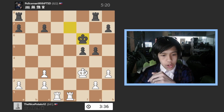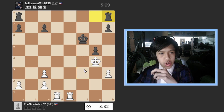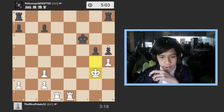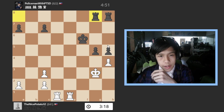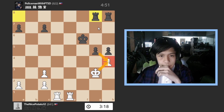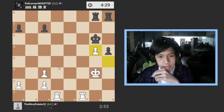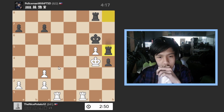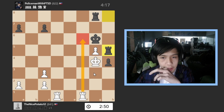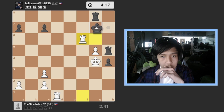He goes pawn to f5, I go pawn to h3, he goes rook to g8, I go rook to e1, he goes king to f6, I go pawn to g4, he takes, I take. Now he has rook to h8 trying to advance his pawn, which he did. I go king to g3, and I go and check him — if I didn't he would breach into my territory. It's now mate in eight.